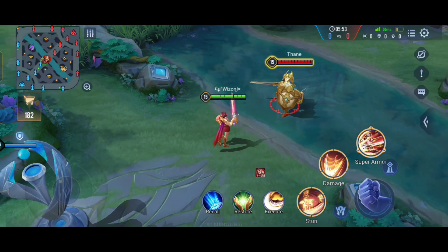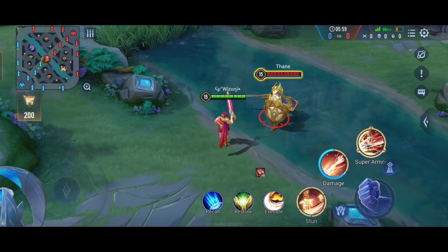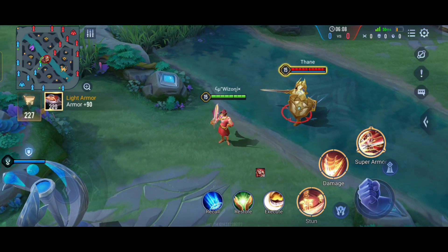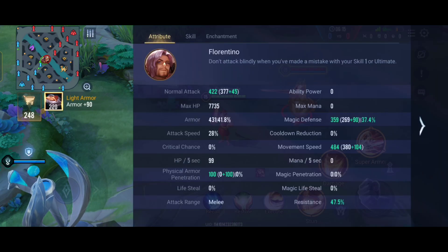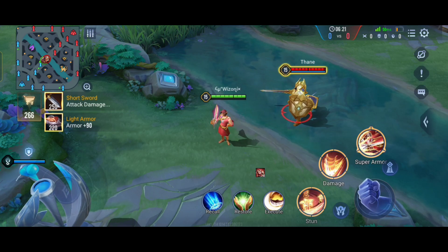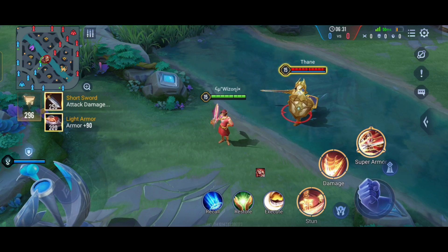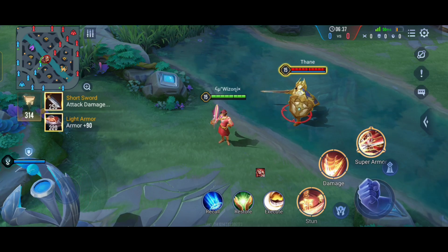The second ability no longer knocks up the enemy — the second form used to knock up before, but now it doesn't. The ultimate — called Gentleman's Invitation now, previously Gentleman's Duel — has had a massive rework. It used to be that if you used your ultimate on an enemy, none of the other four enemies could control you, but the one you targeted could still control you. That was the old ultimate.